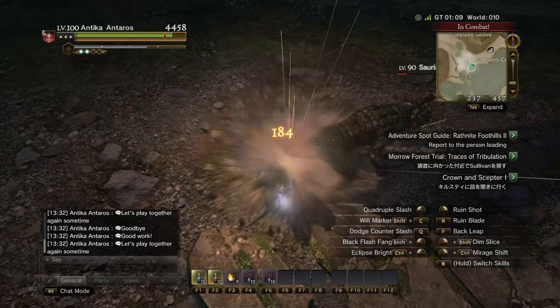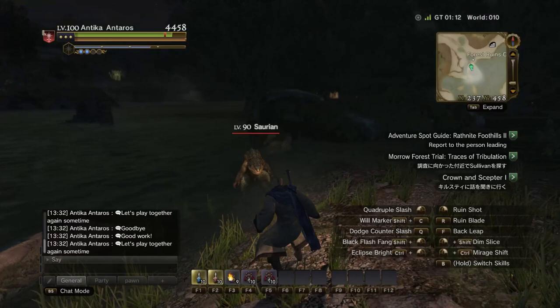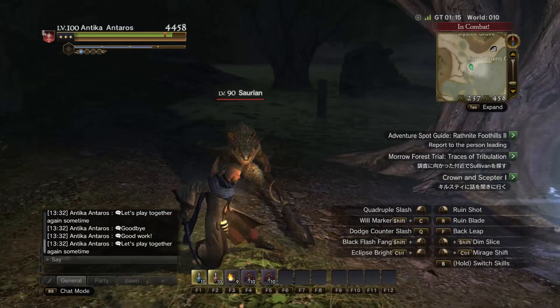Now that the team behind the revival of Dragon's Dogma Online has made considerable progress, the game and the server has become easier than ever to install and just boot up and play. I have decided to go over all of the available classes in the game and showcase some of the strengths and abilities, starting with the High Scepter, which is an awesome DPS class that combines and dual wields magic and sword.